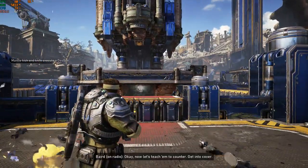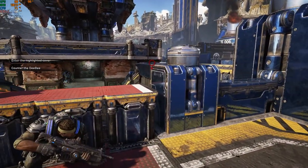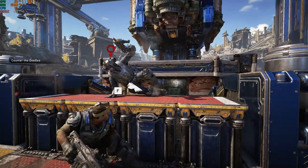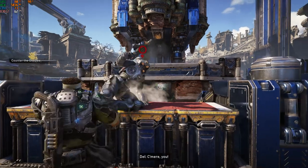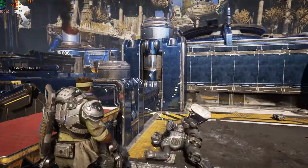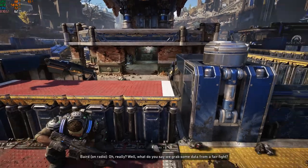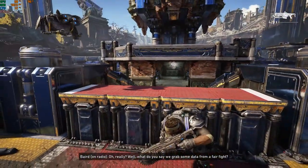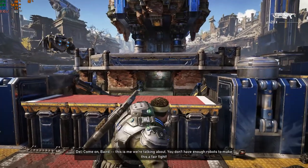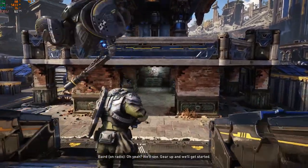Now let's do it in the counter. Get in cover. He's coming for you — counter him. Boom. Excellent. Now put him down. Baird, this is mechanical slaughter, man. Oh really? Well, what do you say we grab some data from a fair fight? Come on, Baird — this is me we're talking about. You don't have enough robots to make this a fair fight. Oh yeah? We'll see.